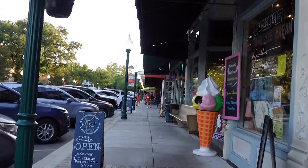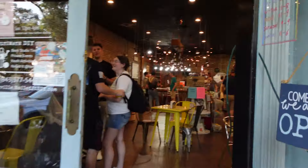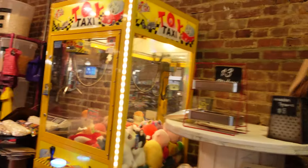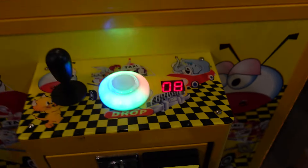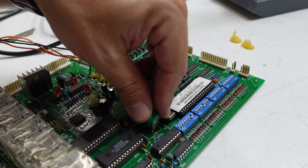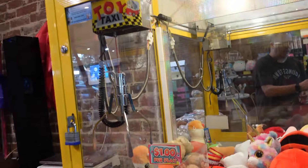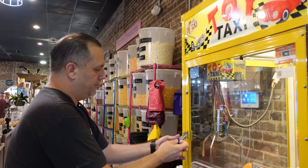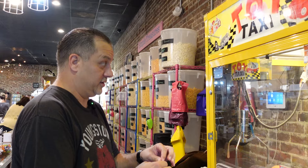All right, here goes take number two — back to the ice cream and candy shop. We got the right keys this time. Let's head in — don't get hit by bubbles. All right, first thing I can see, we're throwing an 08 error. I may have to swap that board out and replace the battery in this one too, like I did in that other video. You want to lock it up? I'll stock all the plush, and then we'll fix the problem and collect.